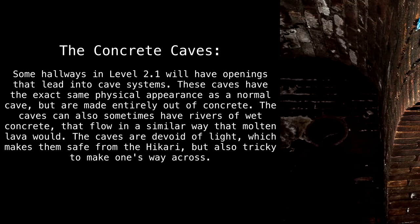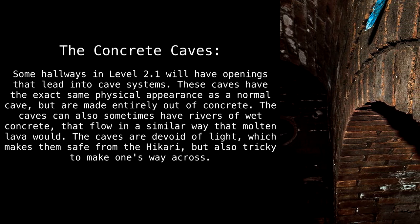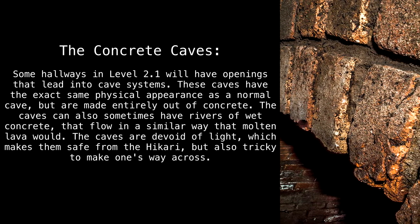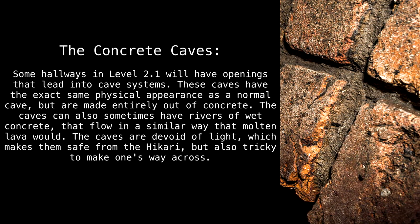Some hallways in Level 2.1 have openings that lead into cave systems. These caves have the exact same physical appearance as a normal cave but are made entirely out of concrete. They can also sometimes have rivers of wet concrete that flow similarly to molten lava. The caves are devoid of light, which makes them safe from the Hikari but tricky to navigate.